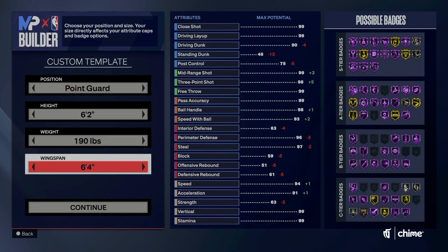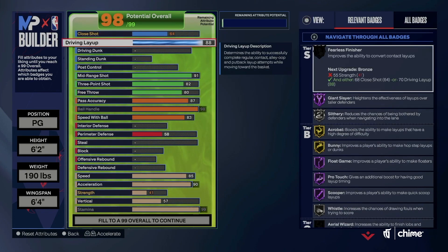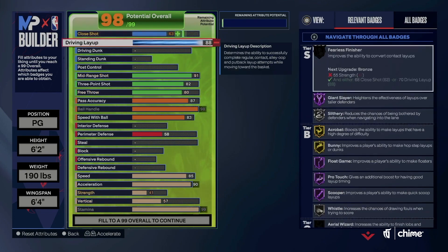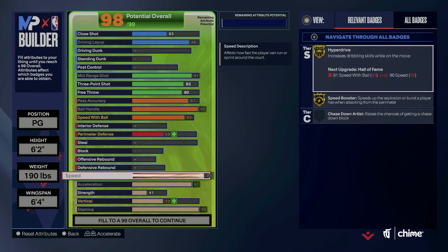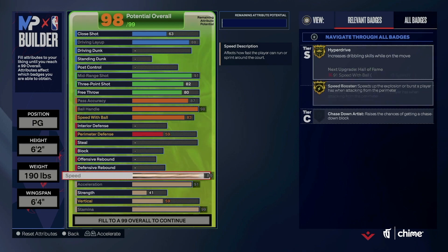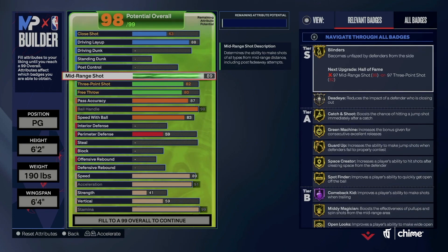I dropped my weight to 190. Now I come back up here again and continue dropping — this time I'm dropping my close shot. This is a method you can do to be able to get that. Now I'm one off — it says I need a 91 speed with ball. We already got the 95 ball handle, but now we need a 91 speed with ball and/or 92 speed and acceleration. You can tell this build is just asking for a lot.